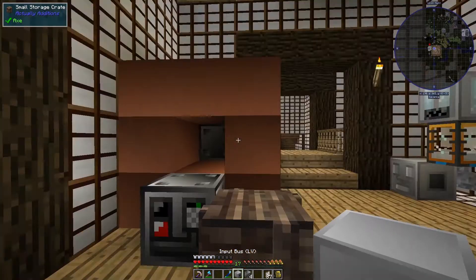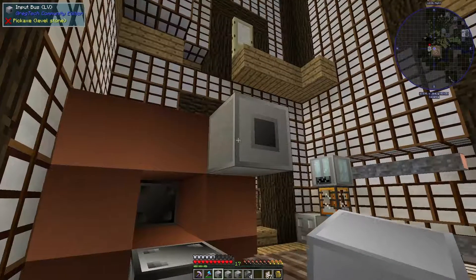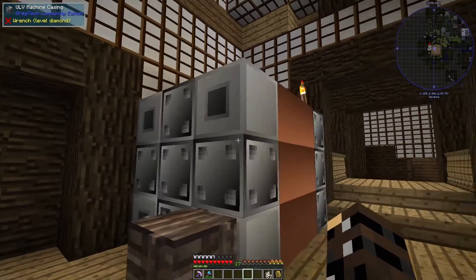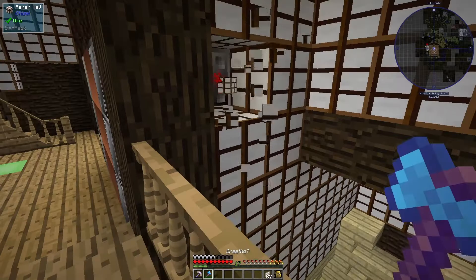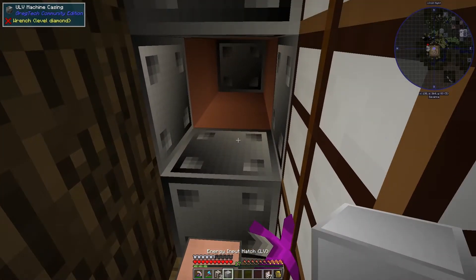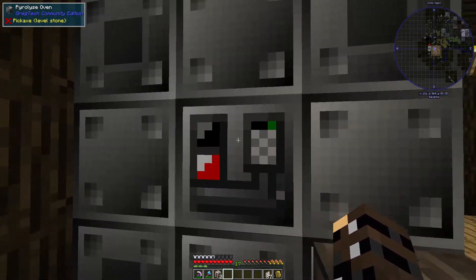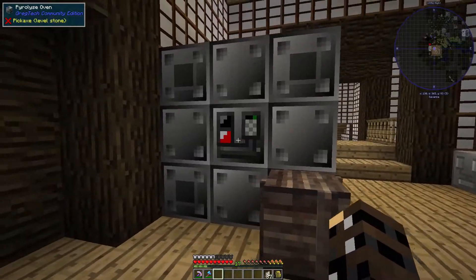Let's see — Pyrolyse oven. We want to have the input bus on top, and let's just pull out the rest. Fluid output and fluid output — I think I kind of want to have it on the bottom. Fluid input on top and output bus there. I should see this thing get made. It is grumpy, so it looks like we might need to convince it otherwise. We break these blocks here carefully, place, place — does it work now? No. Let me figure out what is causing this to be grumpy. As it turned out, everything except for the oven itself was in the correct location. The energy input can go down there on the bottom. And now the Pyrolyse oven is complete.